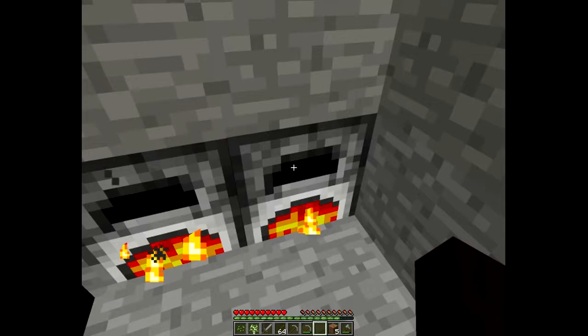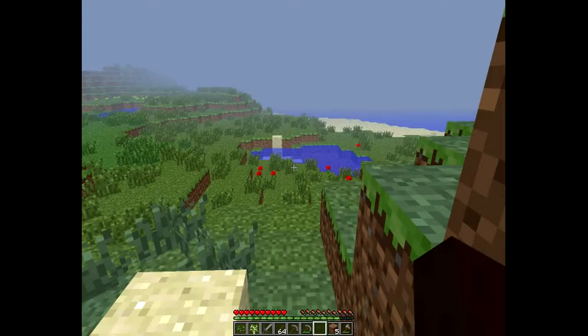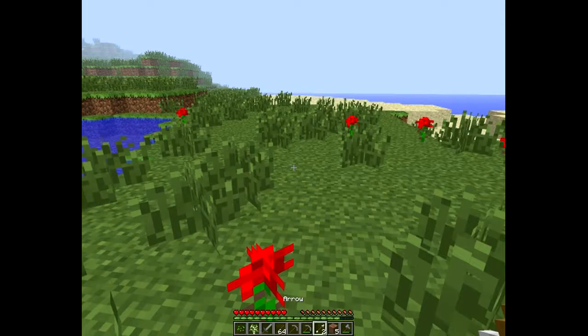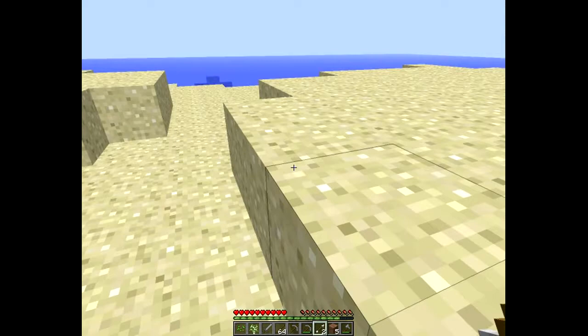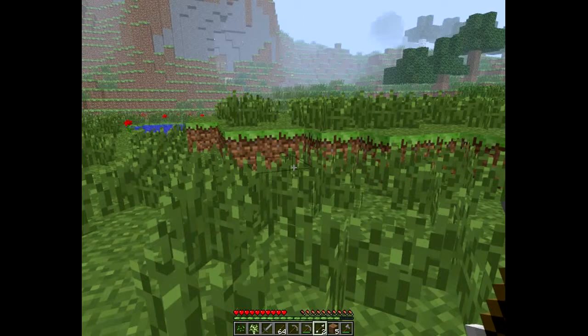I can also use those furnaces to cook food, like chickens and steaks. I'm going to come down here on the beach and see what these skeletons drop. A bone, and it looks like some arrows. When the sunlight comes out, the skeletons die — they get burned alive. Well, not really alive, I guess, but they burn up. And the zombies do too.